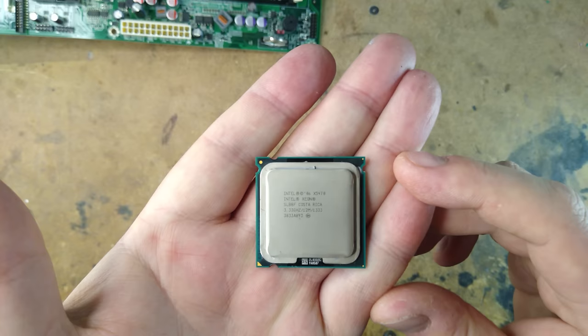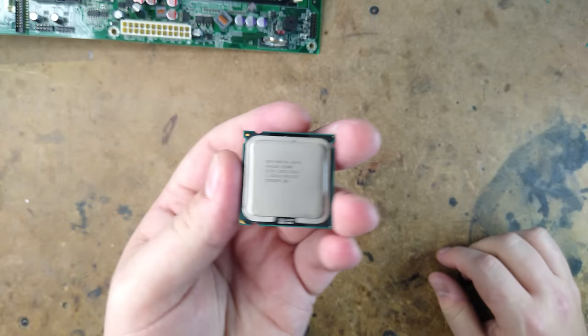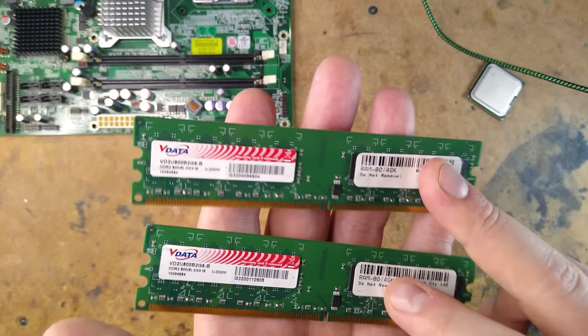With that insane motherboard, we'll need an insane processor, so I went with this 3.3 gigahertz quad-core Xeon X5470. This is actually an LGA 771 processor, but as LGA 775 is practically identical, the processors are interchangeable with a little bit of modification — I actually bought my processor pre-modified so I didn't even have to do anything. In terms of RAM, I'm going to stick in a couple of 2 gigabyte DDR2 800 modules. It's possible to get 4 gigabyte modules giving a total of 8 gigabytes, but they're quite rare and expensive, so I'm just going to go with 4 gigabytes for the moment.